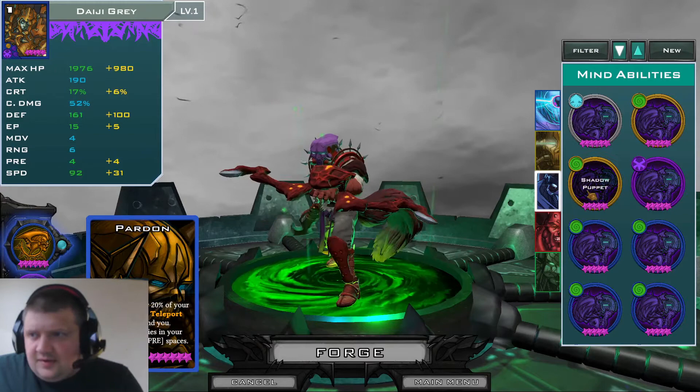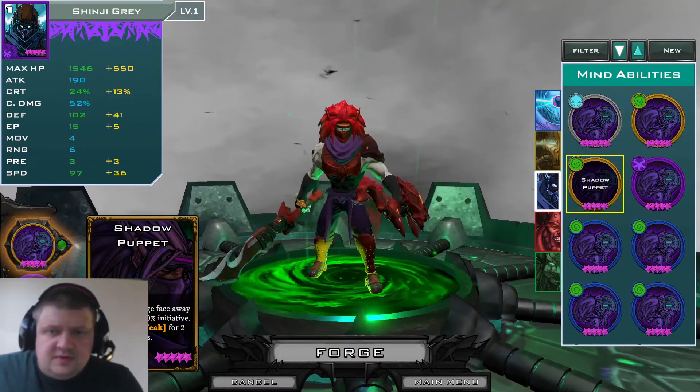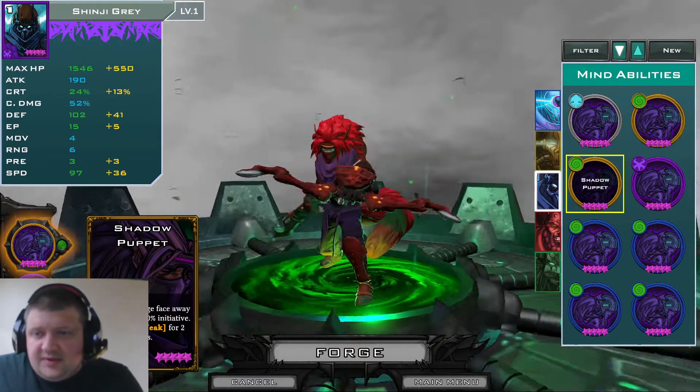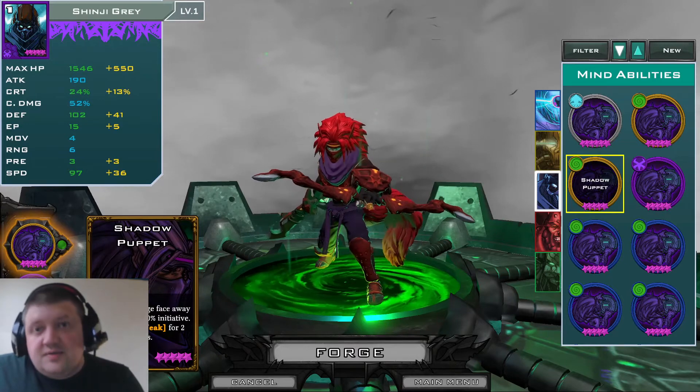We need a head — they've got a big funky head that looks like a little fox, and you can see the ninja mask. They bounce around all over the place — probably the most damaging class, really fun to play.